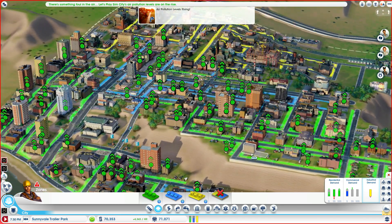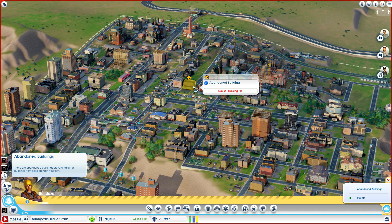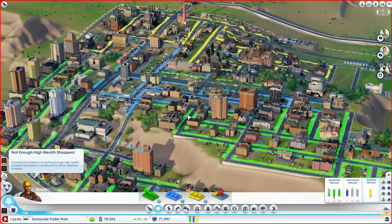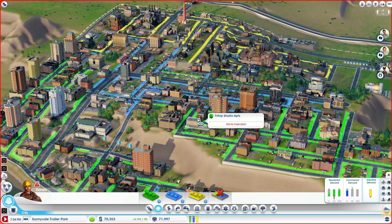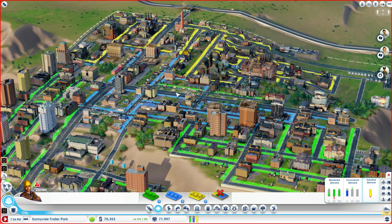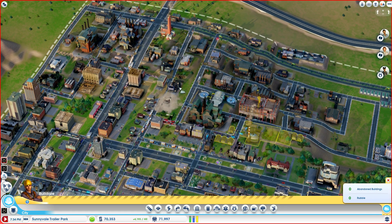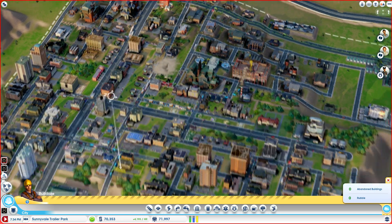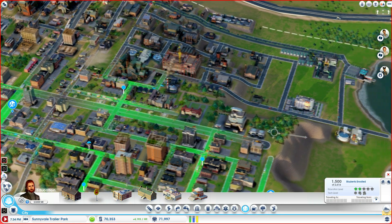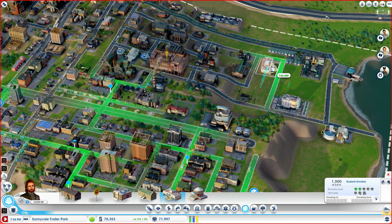You guys can see here that we have some serious demand generated by this city that we're not settling. There are two things I want to do with this city. The first thing is I want to get a university down, because I want to get away from dirty industrial and start doing some manufacturing. Let's take a look at education - we're at two hats. So we're going to plop down a community college first.